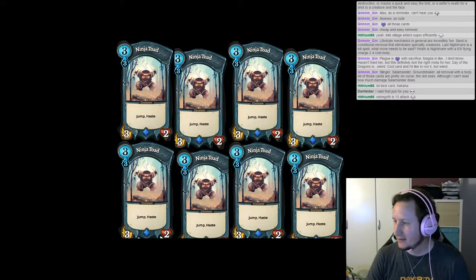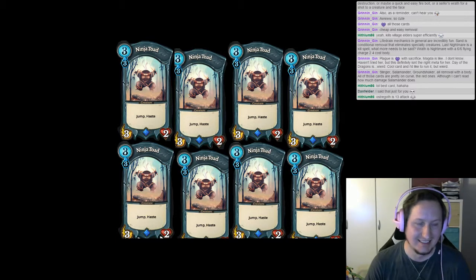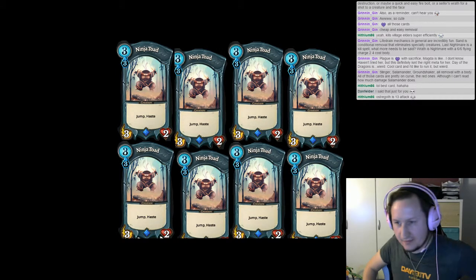By the way, Hithlum's right — Ostrogoth does have 13 attack. But Ostrogoth is special. We don't consider him really a Haste Creature because it's really a structure. You can't even Unbound Evolution into an Ostrogoth. The thing is, you can see it coming for four turns by definition.